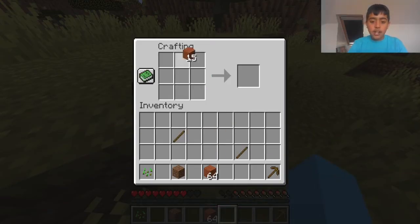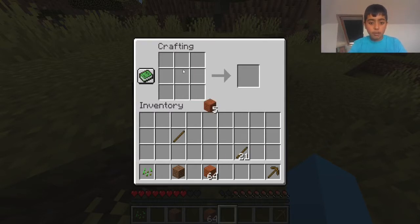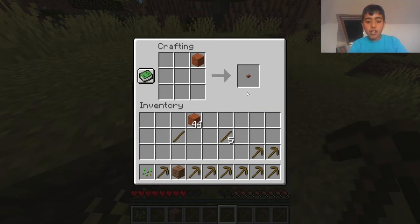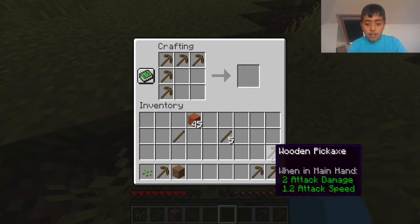What we're going to do first is make a lot of sticks — a lot of them. That should be enough. Then we're gonna need to make eight of these. That makes eight — there you go.